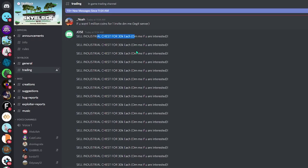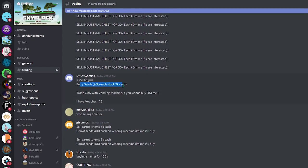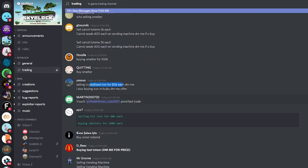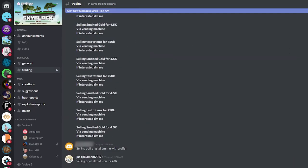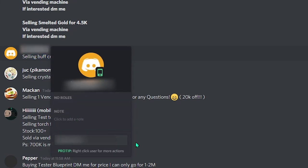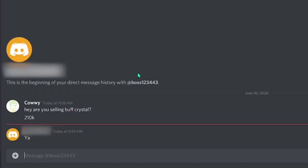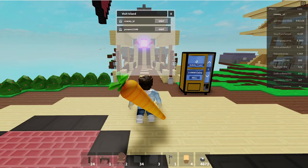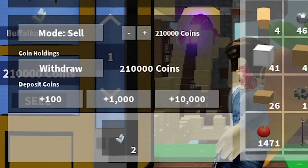Here is someone selling industrial chests for 30,000 which is quite overpriced, and here is someone selling berry seeds for 5,000 coins each, and then one with crystallized iron for 80k. Scroll to the very bottom where most trades are happening right now and look for someone that says they want to sell that crystal. I found someone and they want me to make an offer. Direct message them — I offered this person 210,000 coins, which is the going price for this item. Join the game with this person, make that trade, and that's it — you have yourself a crystal in your hand.